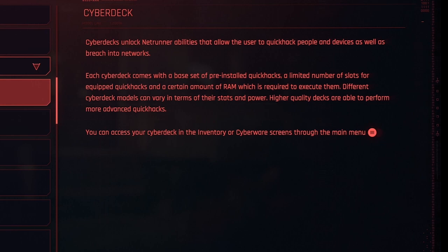Different cyberdeck models can vary in terms of their slots and power. Higher quality decks are able to perform more advanced Quick Hacks. You can access your cyberdeck in the inventory or cyberware screens through the main menu.